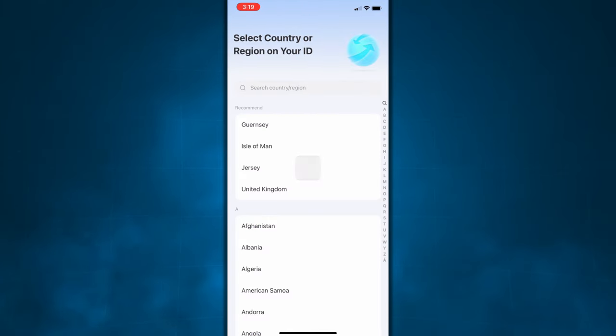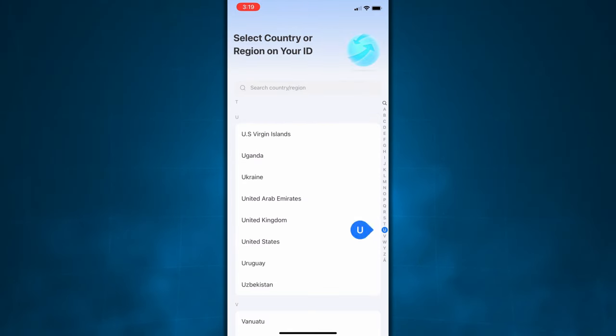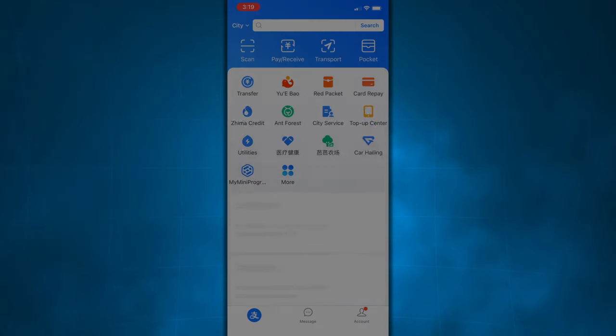After that, a screen should pop up asking for your country or region. This time around, you're going to want to select the region that you actually live in, or at least one that you have a passport from. So I selected the United States because I have a US passport. This is very important — don't just select the region of the phone number you're using. If you're not from the UK and you're using the UK Hushed number, do not select UK here. Click the region you live in or have a passport from, and you should be in.